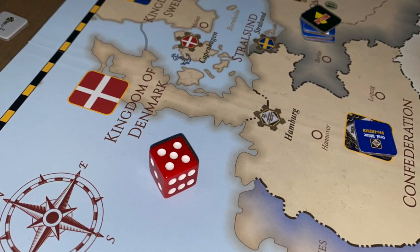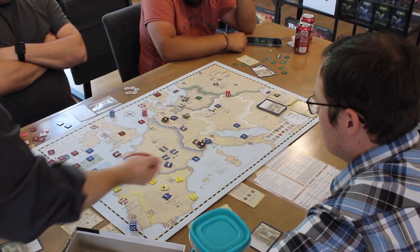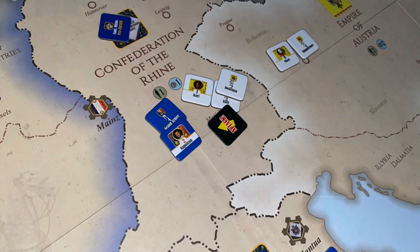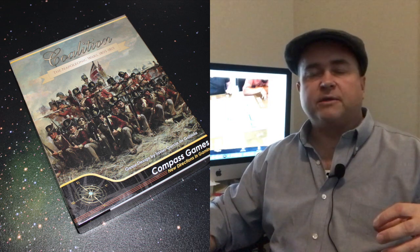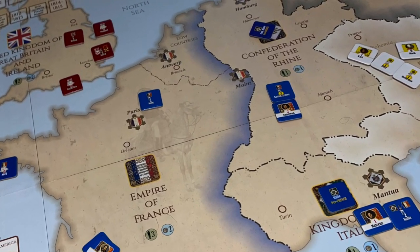After all the British players have gone and moved, then the Napoleonic player — after a second attrition phase — goes ahead and moves his units and conducts his attacks. Napoleon has a plus two modifier; he's very powerful. He's going to take usually pretty large armies at the beginning of the game and move them into various places like the Confederation of the Rhine, Prussia, Austria, Spain, Russia — trying to knock those other players out of the battles and out of the coalitions that they are currently in.